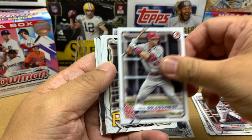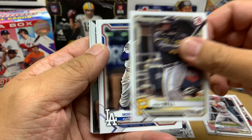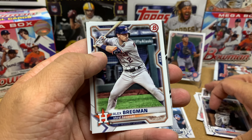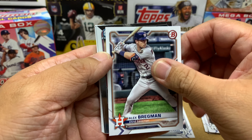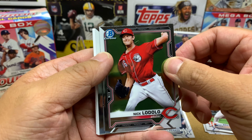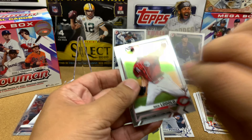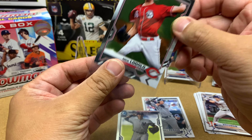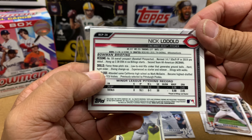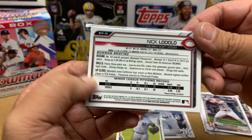We got Xander Bogaerts, Goldschmidt, Josh Bell — who's now part of the Washington Nationals — Mookie Betts, who I think is currently injured, Alex Bregman, and our first Chrome is pitcher Nick Lodolo. Lodolo is doing pretty good right now in the minor league system — he's the number 59 overall prospect, which are pretty good numbers.